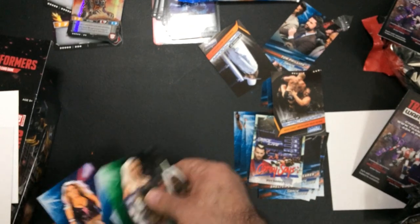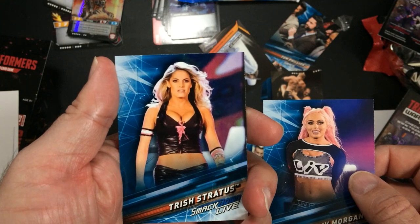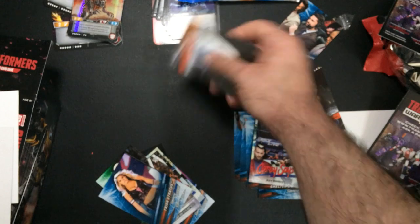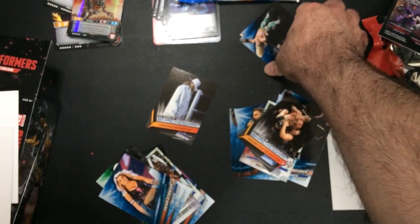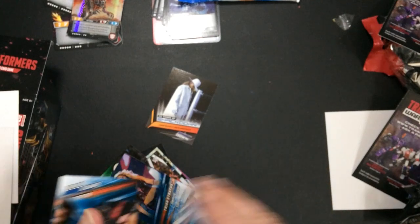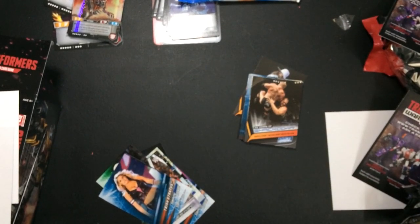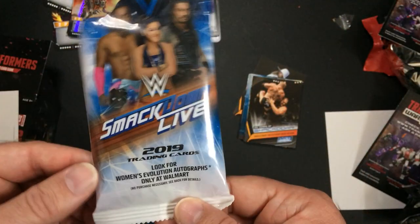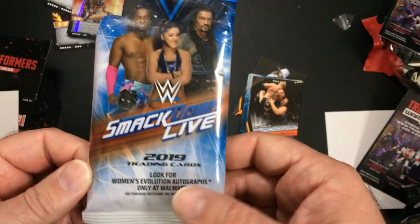Those first two were hard to see — not a bad pull. I could pull out the Sing Brothers. There is the Live pack, 2019. Look for Women's Evolution autograph cards only at Walmart — which I did not get any autograph cards.